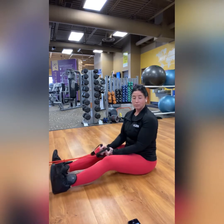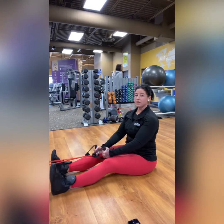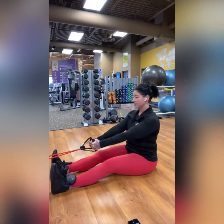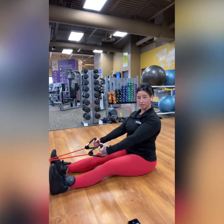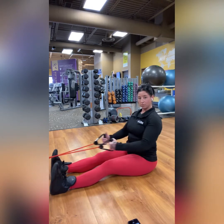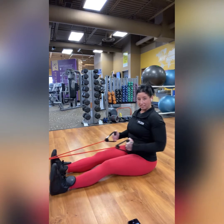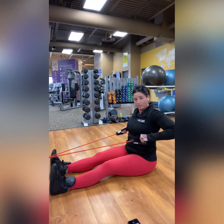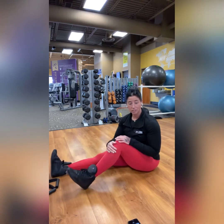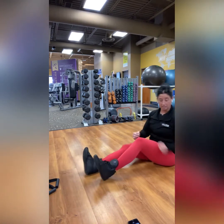Sit up really tall. If your hamstrings are a little tight and you can't get your legs flat on the floor, that's fine — they can have a little bit of a bend. Sit up nice and tall and straight so we're not slouched. Shoulders down and back. Pull that band back, squeeze your shoulder blades together, elbows drive back. Exhale on the pull. Don't end up shrugging your shoulders. Keep the elbows in snug — we don't want them flaring out. If it's too easy, just scoot back a little bit for more resistance. That is our seated band back row.